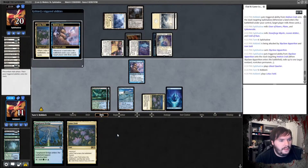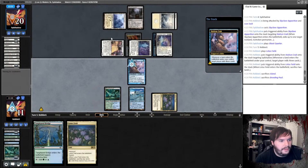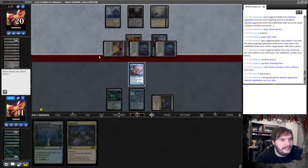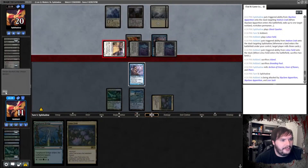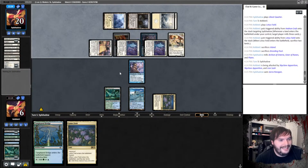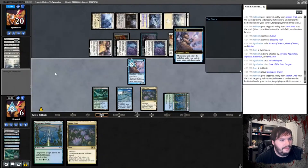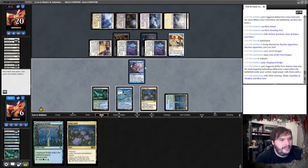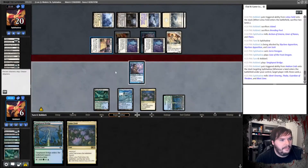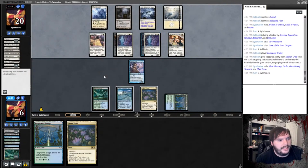Ghost Quarter — Lotus Field, mill. I think I just eat those two. He taps out. Why is he not spending mana into the cat? Take it. Seraparagon — we're actually helping him. Plays a tap land, passes. Bridge. Mill you. We definitely need to block this turn — we need to block the Sash. Actually, we're just dead. Run it back.